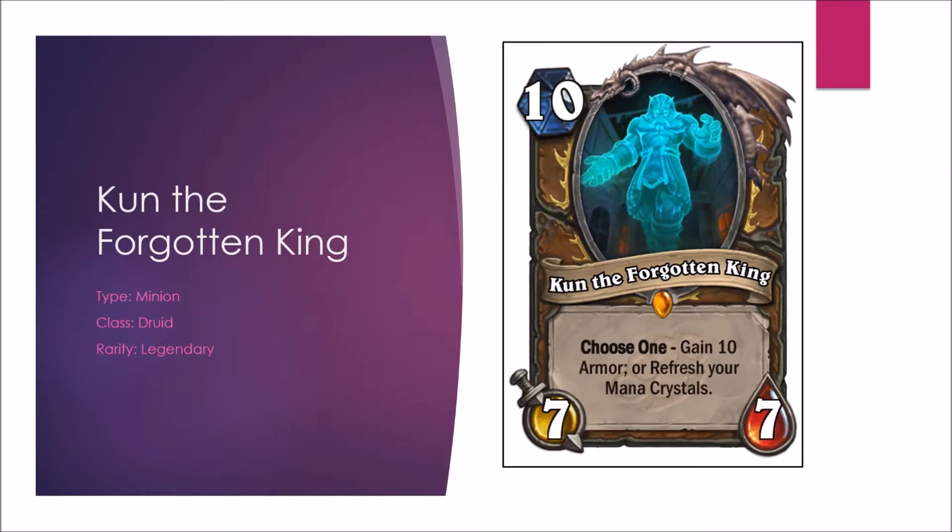Let's start off with Come the Forgotten King, a legendary druid card which I think is a truly exciting card. It's pretty unique and I think effectively in Constructed it will be a free card. With Fandral, it's a 7-7, gain 10 armor for free, and combined with Aviana, it's basically game breaking.